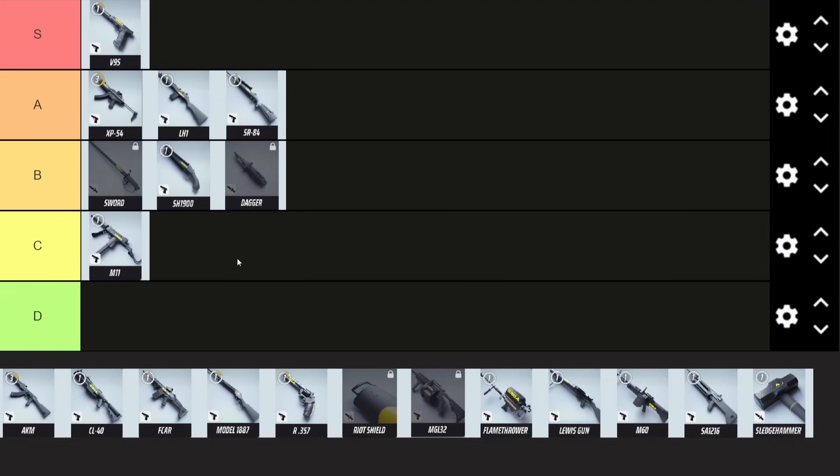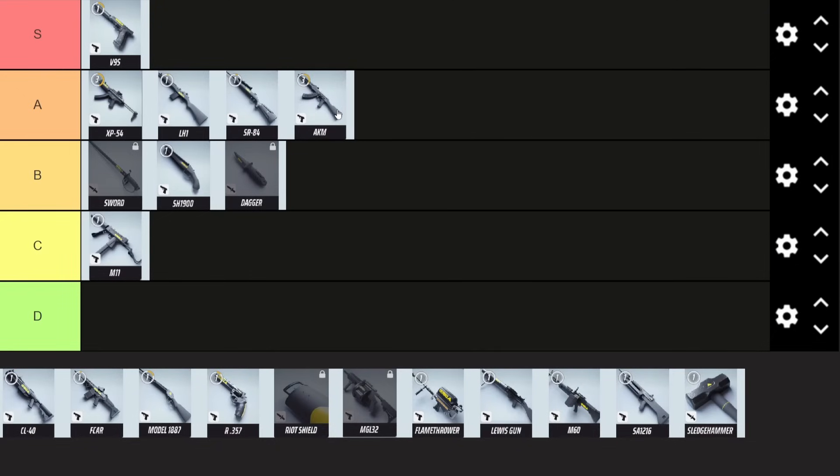That's it for the light weapons — now we come to the medium. First up we have the AKM. That's going to get an A tier for me because it's just an all-around very solid weapon: super easy recoil to control — one of the easiest of the full-auto weapons in the game — nice magazine size, nice damage, nice fire rate, nice reload speed. Just all-around a very solid pick.